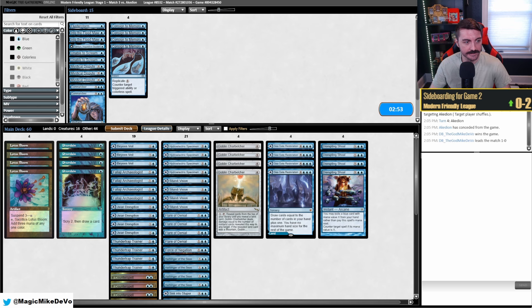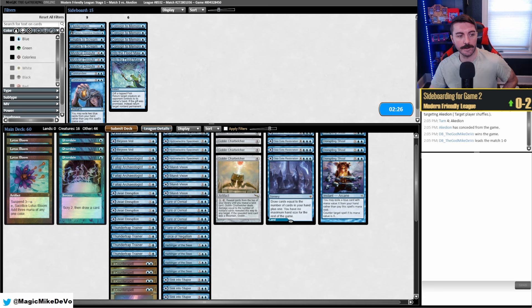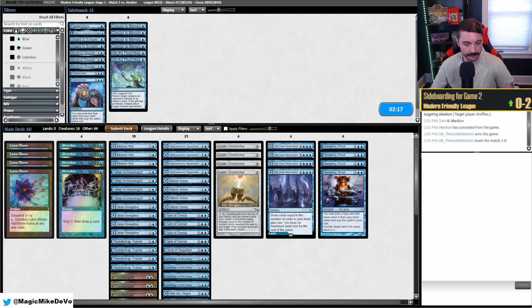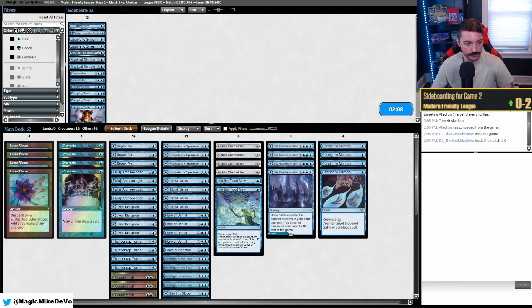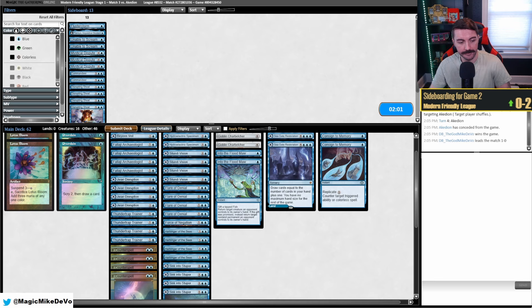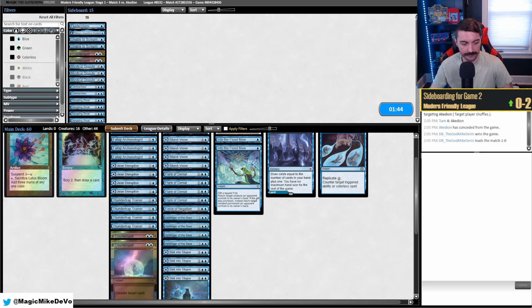Against Lantern Control we have Consigned to Memory and Into the Flood Maw, maybe even Commandeer. I definitely want those six. Harbinger is good against Sagas. Force is good. I think Shoal is medium. Four in and four out — I like Falaji and Thundertrap because it messes with their actual Lantern effects. Counterspell is kind of weak here.